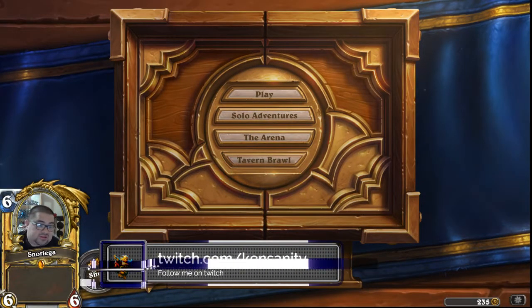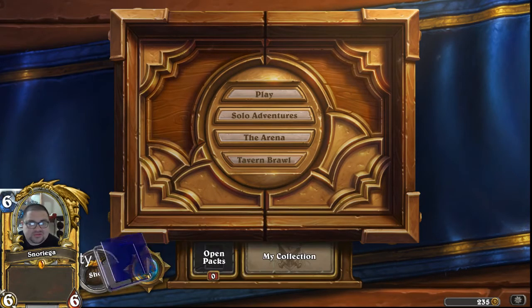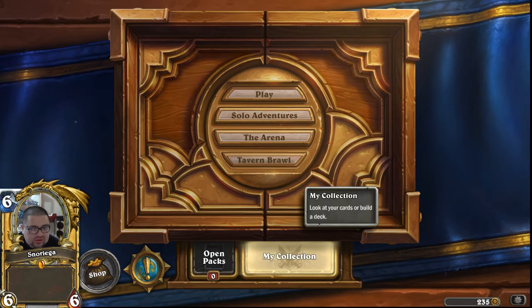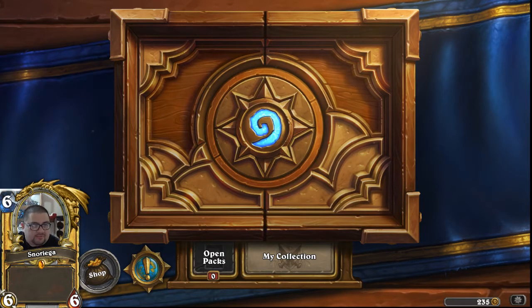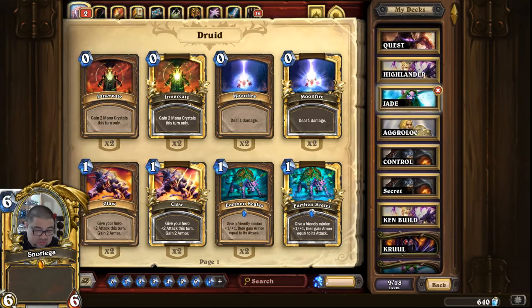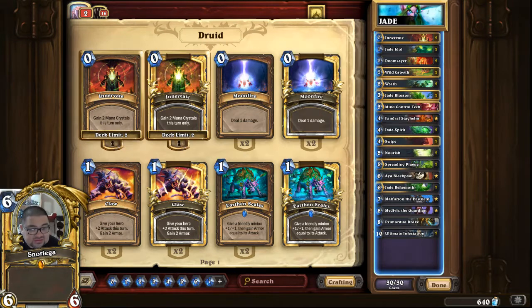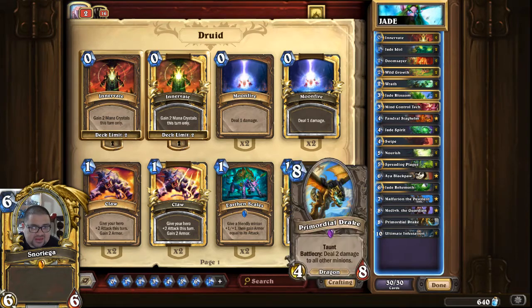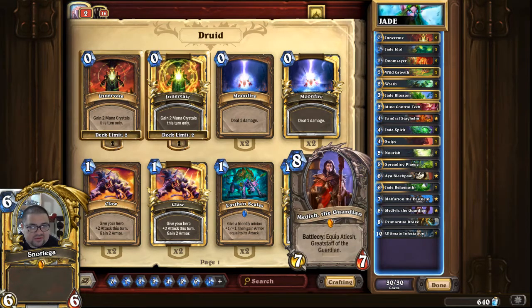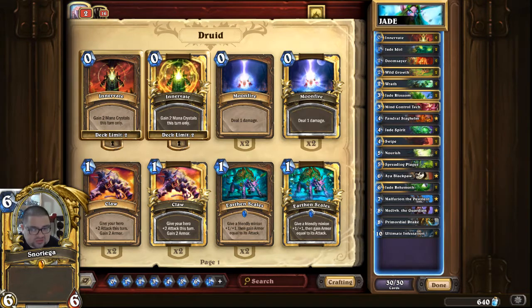What's up guys? So you got to see my Benedictus Anduin Hemet Priest in the last video. Now we're going to go try Jade Druid. I hit Legend with Jade Druid in August, and I made a build that's slightly different from this. In August I played Khun instead of Medivh, and I played Naturalize instead of Mind Control Tech. So this is the list here.